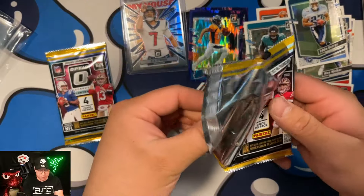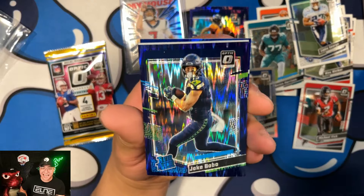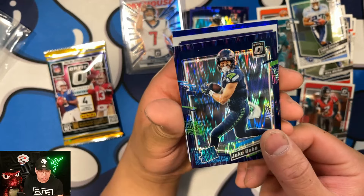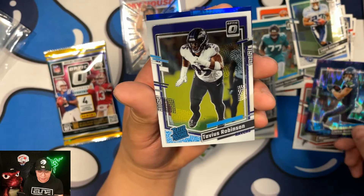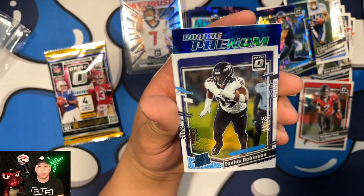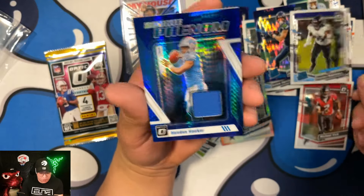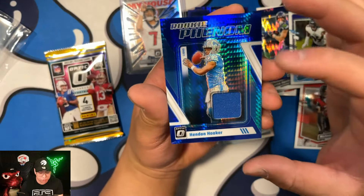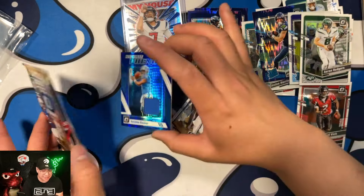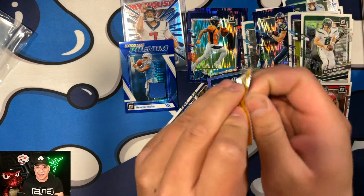This pack feels thicker — you can pull mem cards, and we do get a mem card! I love the name Jake Bobo on the purple shock Rated Rookie. We get Robinson on the Rated Rookie as well, and a Rookie Phenoms card that turns out to be Hendon Hooker — at least it's a quarterback. And Aaron Rodgers, who's making his return this season.